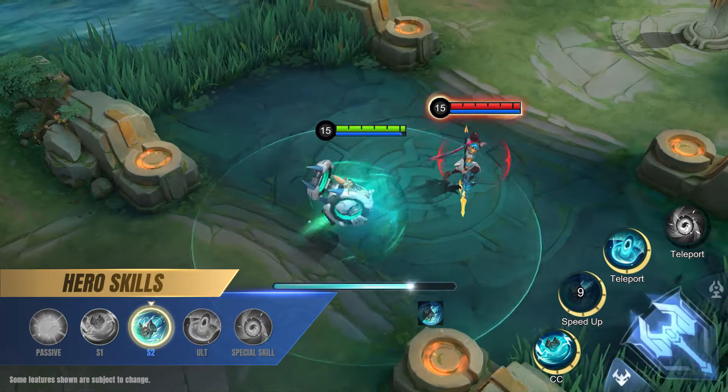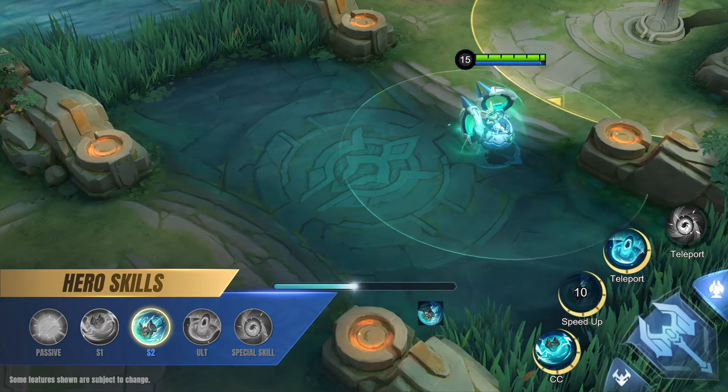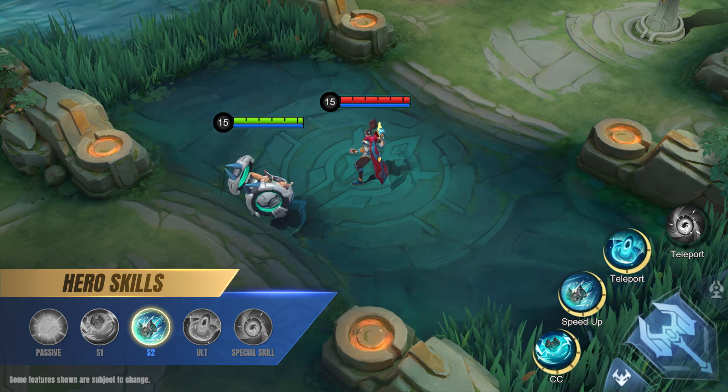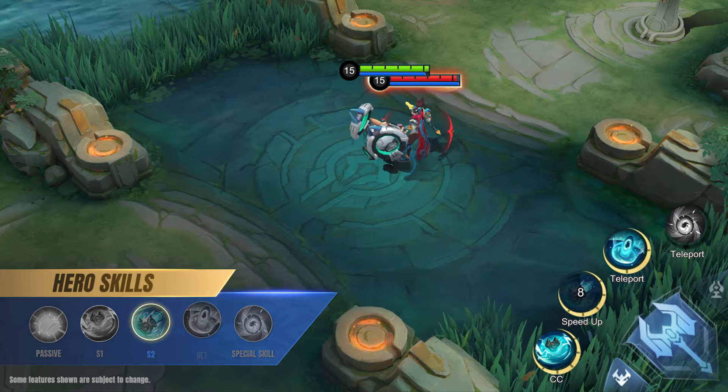Second skill: Overtime. Chip starts gaining movement speed. After reaching max speed, he will maintain it for a brief period. Chip's next basic attack will also cause him to charge at the target, dealing magic damage and knocking them back slightly.